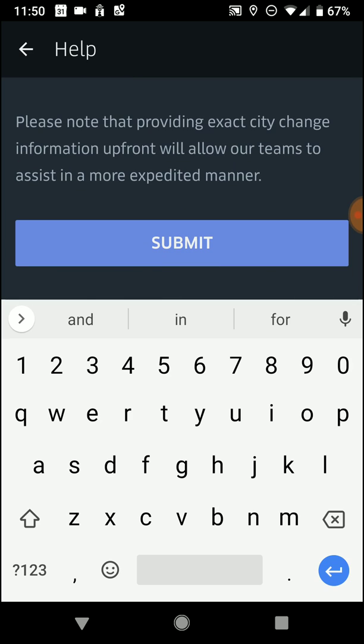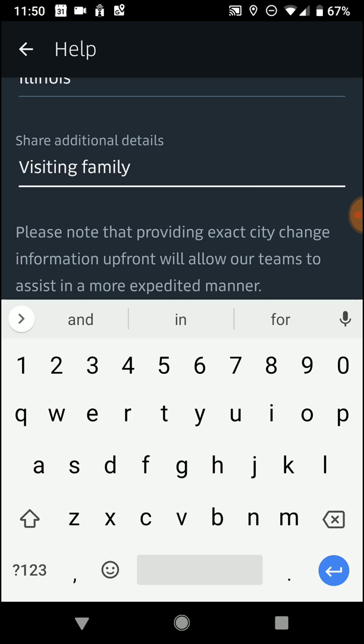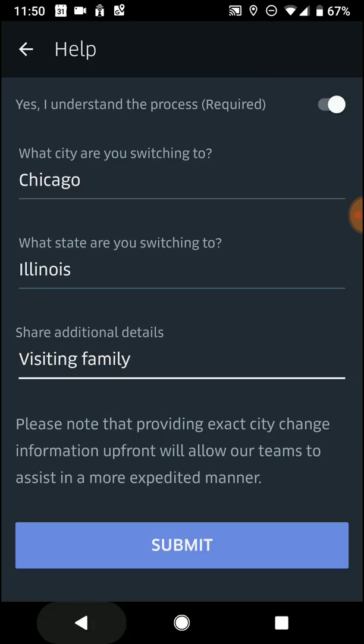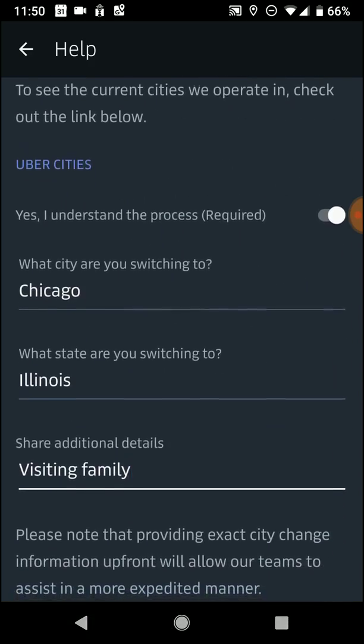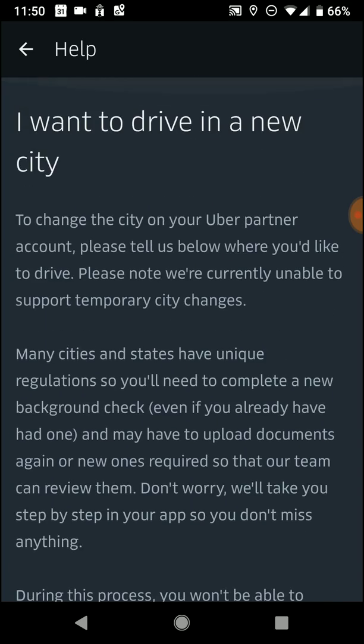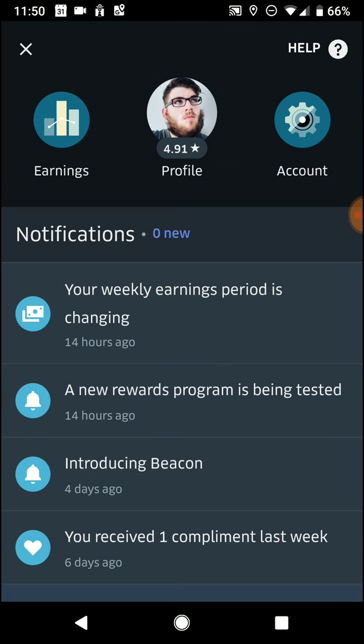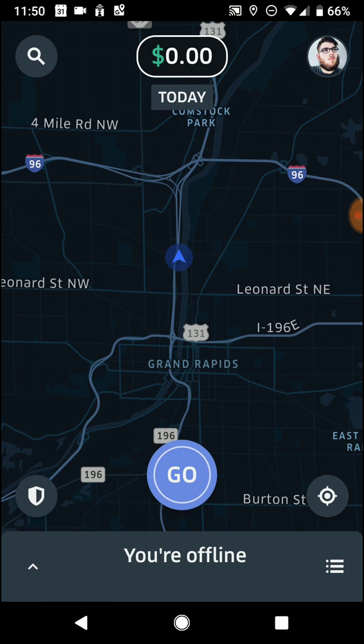But that's all you have to do. It's super simple and it will just take a couple days at the most. If you call them, they're going to be like 'Hey, you've got to go to the green light hub in that city.' No, you don't have to do that. You can do everything right here on your app. It's super easy — way, way easy. So that's how you change cities on the updated version of the Uber app.